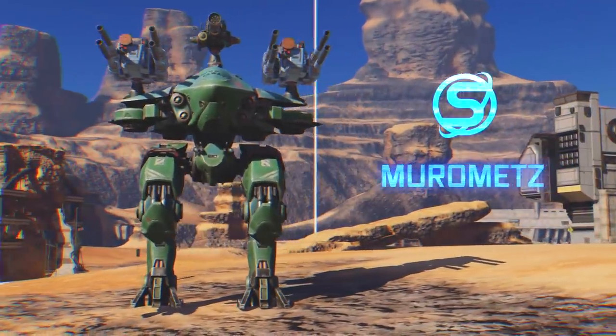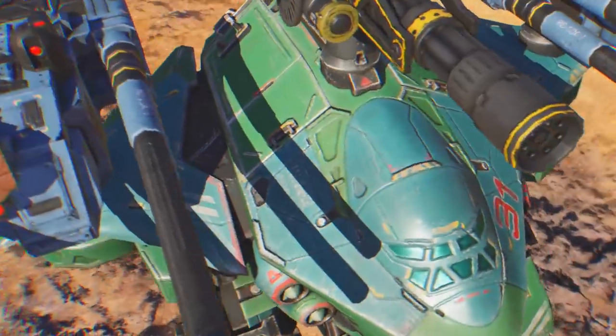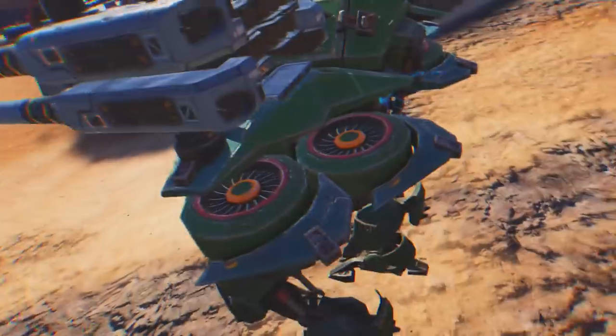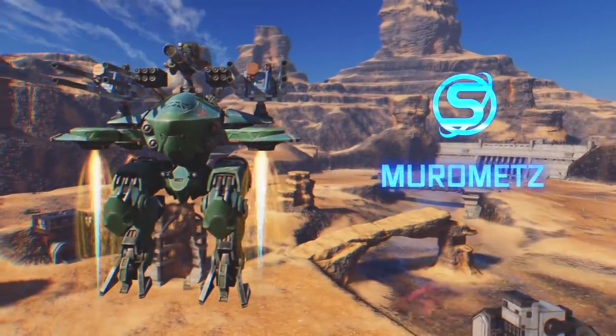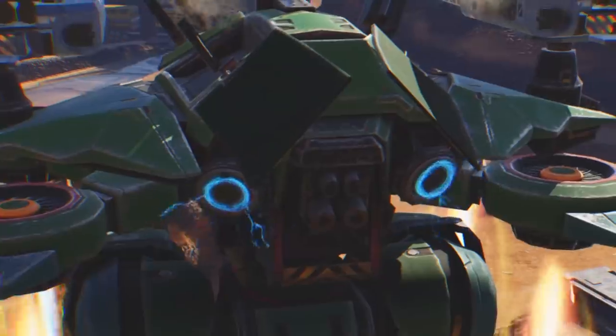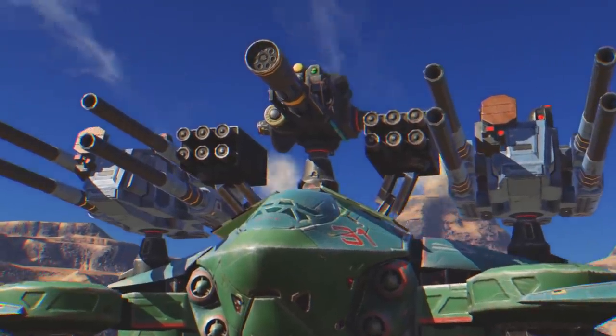Muramets is a titan made by Spacetech Corporation. Spacetech engineers, inspired by their classic designs Natasha, Kazak and Vitec, adapted them for the modern battlefield. Muramets can fly, disable enemies, and unleash devastating missile raids.